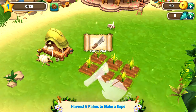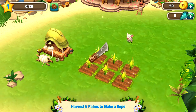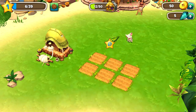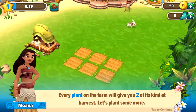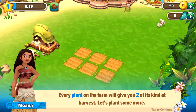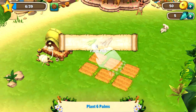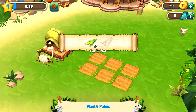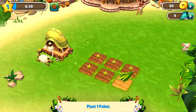We drag down — do we click it? Oh, we hold the knife, and we cut! There you go — well done. 'Every plant on the farm will give you two of its kind at harvest. Let's plant some more.' So now we gotta plant six palms — every palm is twelve. One, two, three, four, five, and six.